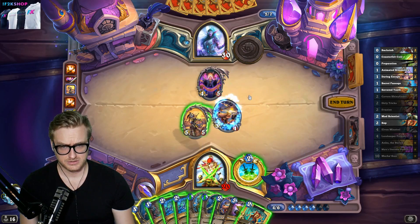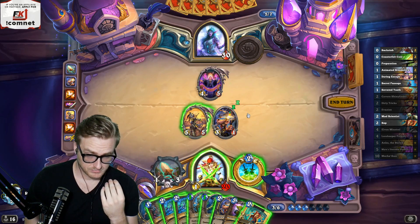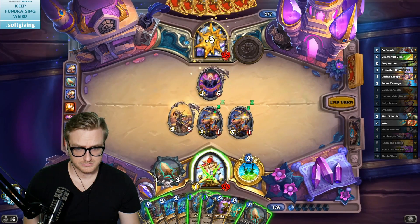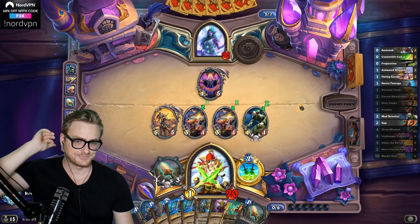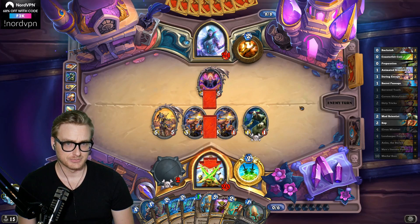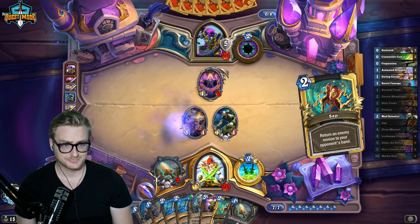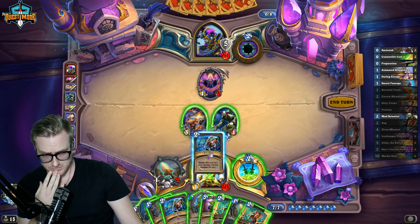Anduin comes down next turn if they want a chance at winning. I need to get this in play — and probably just draw the other one as well so that I can have it as an activator. Getting this out of hand makes it harder to kill. I'm gonna potentially need a Daring Escape play. I can go in next turn, but I would need them to play a lot of minions because they're just gonna shove Anduin here.